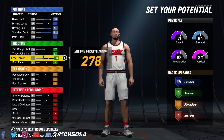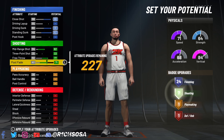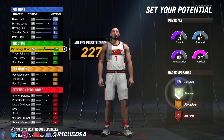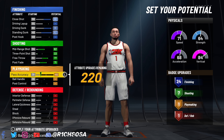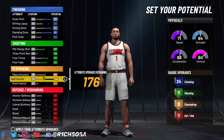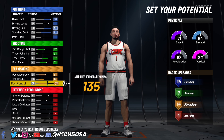To make this build more versatile, go ahead and put that mid-range shot to a 62, three-pointer to a 33 for badge purposes, and then the free throw to a 77 and the post fade to 71. That's going to give us seven shooting badges, which is going to be good for this build.